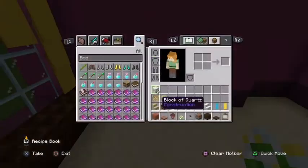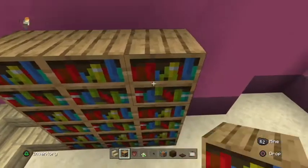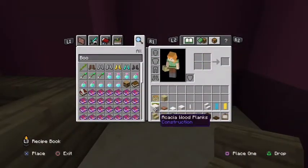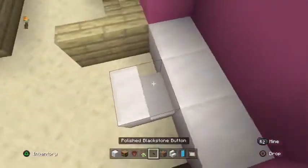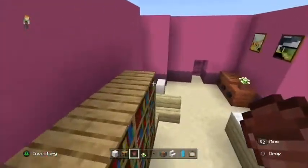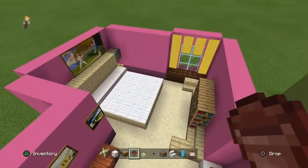Over here grab birchwood stairs and a bookshelf: birchwood stairs in a cool pattern, then a three-by-three area of bookshelf, then birchwood stairs again. Get your block of quartz, quartz stairs, and light blue banner going across here — the blue banner there — with a flower pot on either side. That's Monica's bedroom done. On to the final step: Rachel's bedroom.